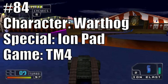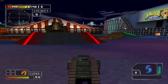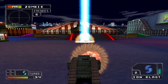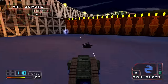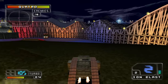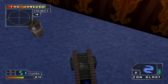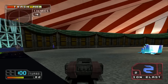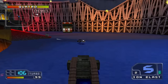At 84 we have General Warthog with the Ion Pad in Twisted Metal 4. I applaud the creativity — no other special in the game is like this remote-detonation pad he lays behind him. The blast radius is tiny though, so the enemy has to be right on top of the pad to take any damage. Getting an opponent to drive directly over it and detonating in time is extremely difficult, making it relatively useless despite its clever concept.